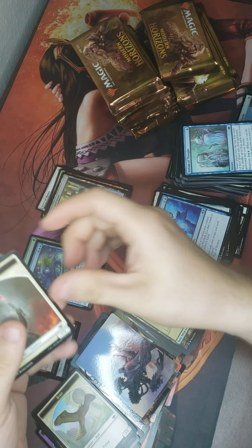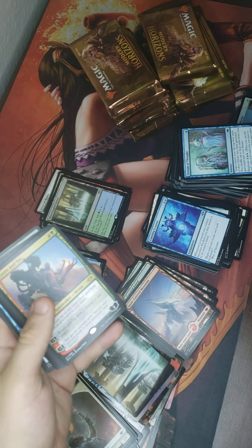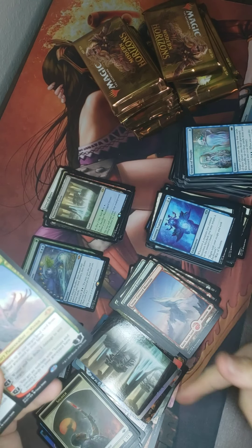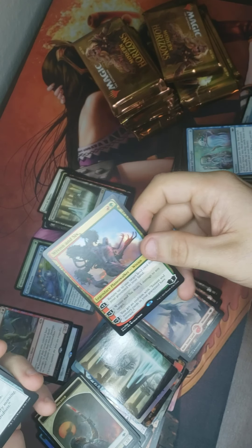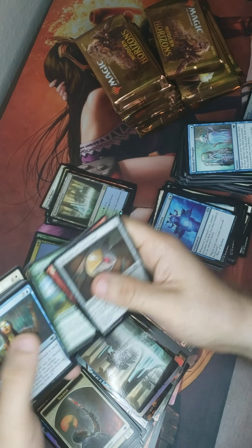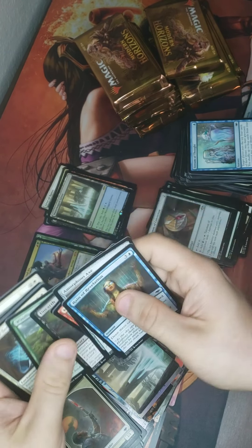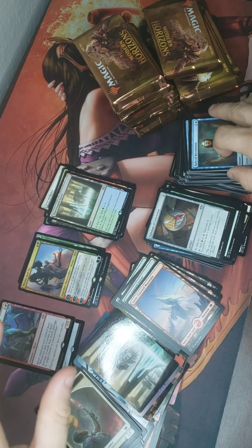Stuck the second pile. We got a soldier token and a nice art card. Wrenn and Six! That's lovely. I pulled the art card — I pulled Wrenn and Six! I should put it in a sleeve right now, but I'm not gonna, just to make people sweat. The most expensive card in the set — it's been pulled!